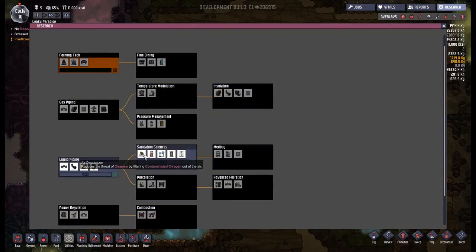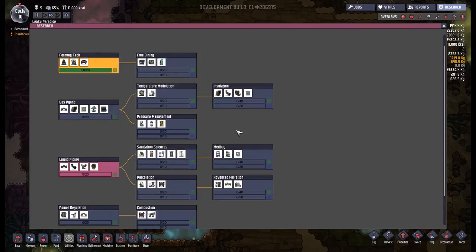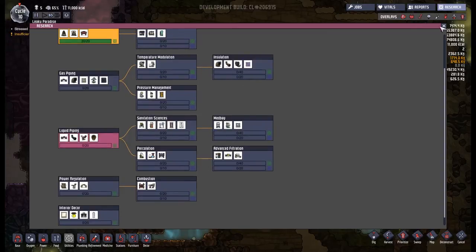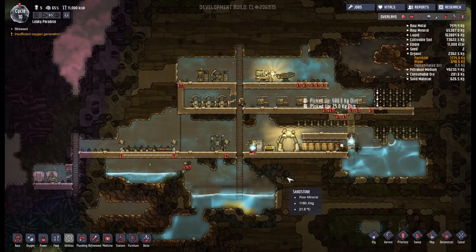I'm actually going to be heading towards sanitation because I want to be able to scrub my air - you can see it's contaminated oxygen. The lavatory is a much better outhouse than the outhouse - it can reduce your stress and disease. We've got hand sanitizers, some airlocks, and a shower more importantly. So to do that I'm going for liquid piping, and we will try and work all that around power regulation. We're definitely going for the liquid plumbing first.